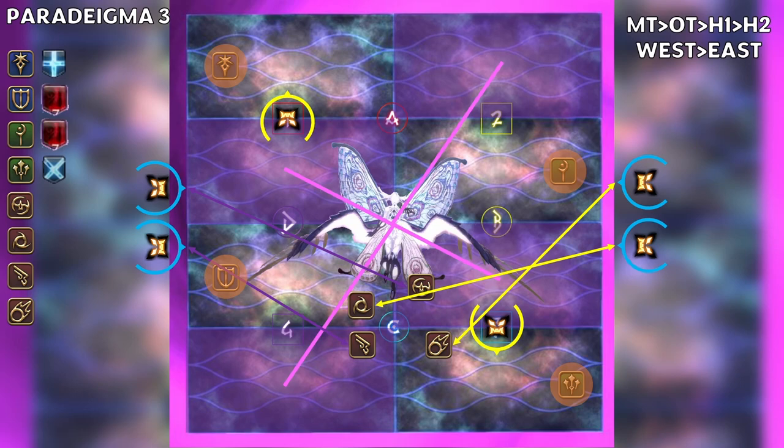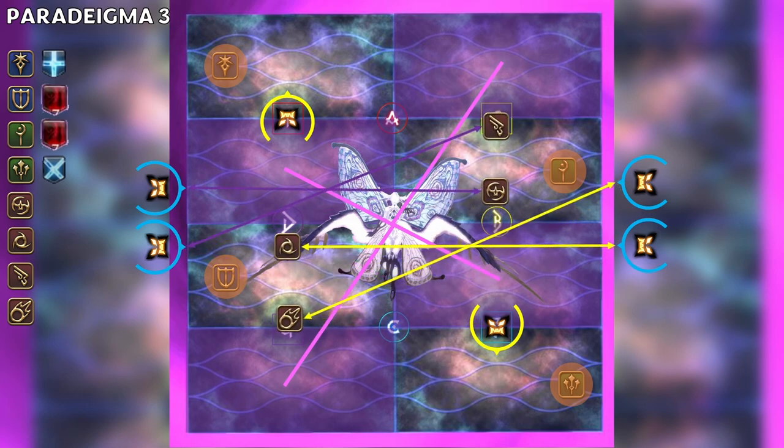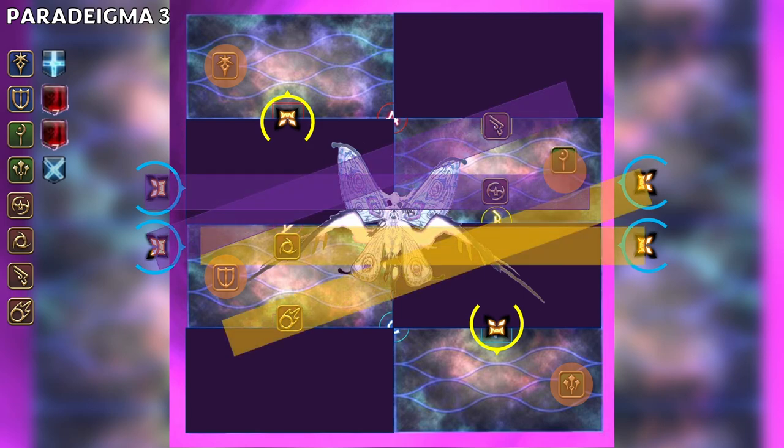Next, the DPS must move to resolve their tethers. The tethers will be stretched to the middle platform opposite their tethered add. One DPS should have their tethers stretched straight; the other DPS will be crossed. The crossed tether can simply stand on the waymark. The straight tether has to take one step in from the D or B waymark towards the middle of their platform to avoid getting hit by the other straight tether's laser. The support in the tower should adjust a bit to make sure they don't get hit by the straight tether's laser. The platforms drop, the lasers go off, and the respective debuffs are applied.